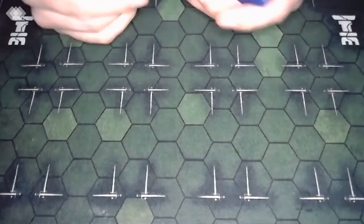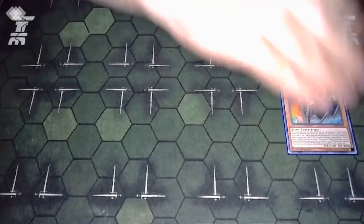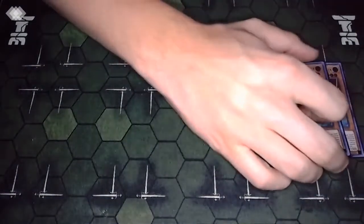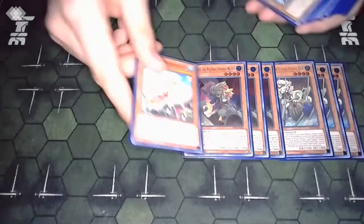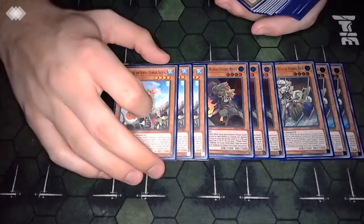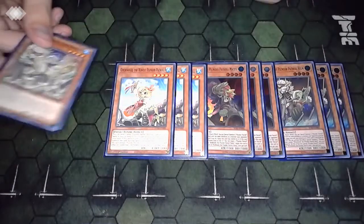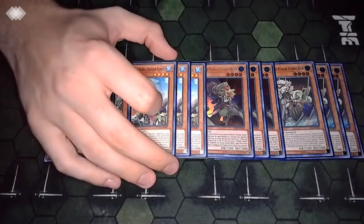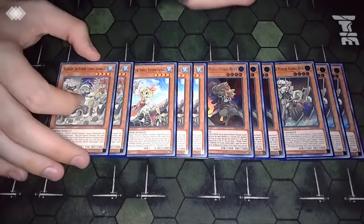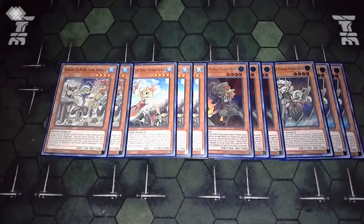Let's jump into this list. Starting off with the main deck monsters: we've got three copies of White Beard, three copies of Red Beard, three copies of Golden Hair, and two copies of Blue Beard. Blue Beard is the only one I'm not playing at three. The main thing here is consistency - honestly, Blue Beard is by far the least important of the main four, but he's still good because we just want Plunder cards.